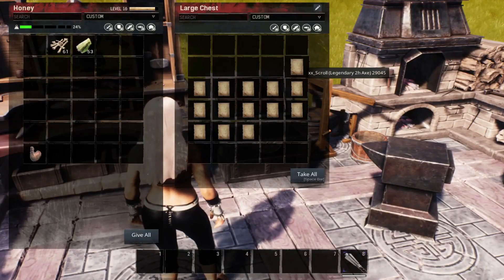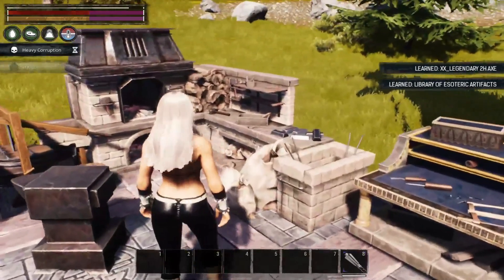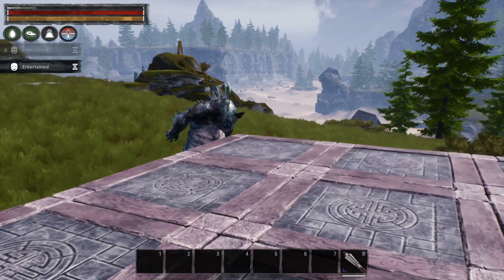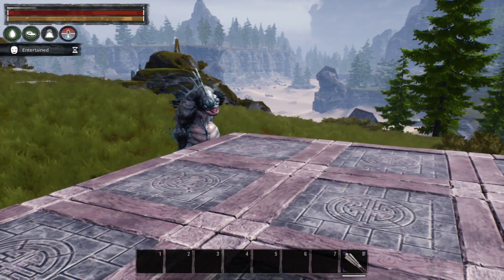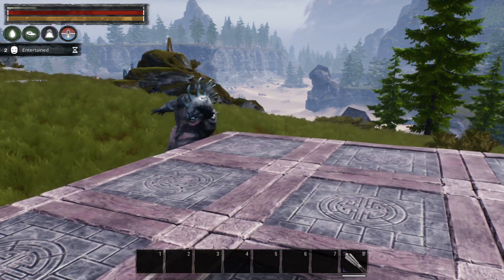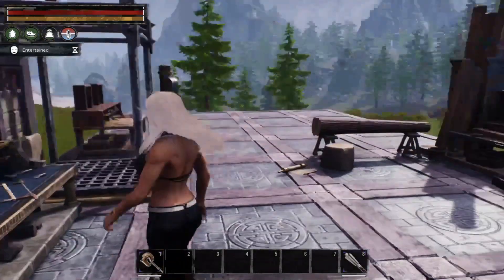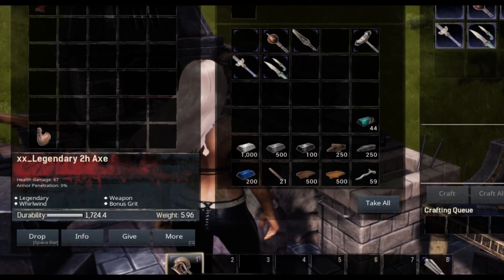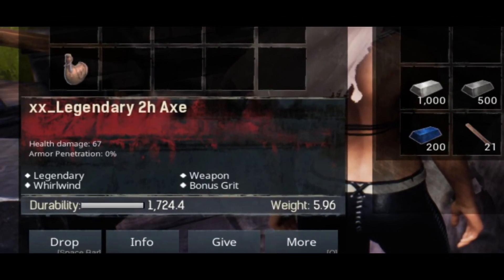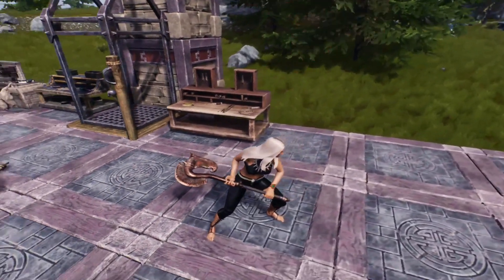Our next scroll teaches us the legendary two-handed axe. It is a legendary weapon, does the whirlwind effect, and gives you bonus grit. It does 67 damage with 0% armor penetration. Our buddy is also back here beating up on our foundation pieces for some reason.